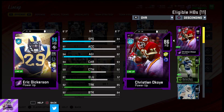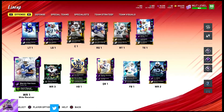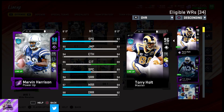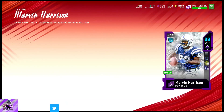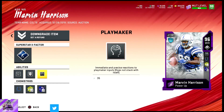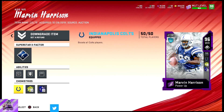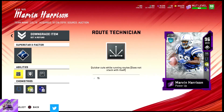Marvin Harrison is 98 overall. He has 97 speed, 96 spectacular catch, 97 medium route running, and 90 deep route running. He has Post Route, Flight Route Technician, and Playmaker. I haven't used Playmaker much but it's obviously a lot faster than without it. Let's put him on a hitch and let it rip.